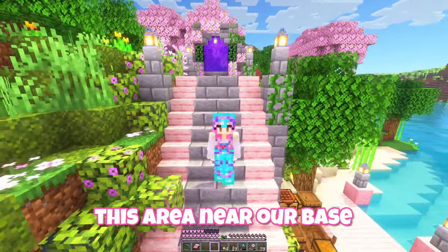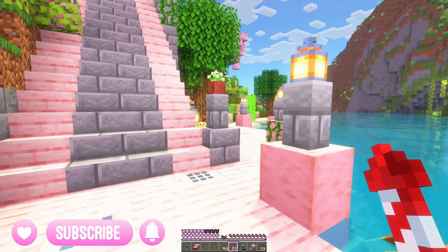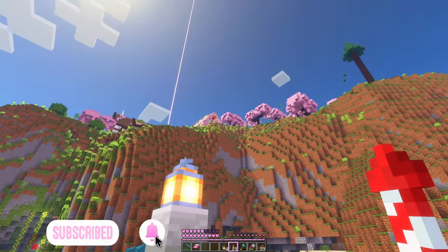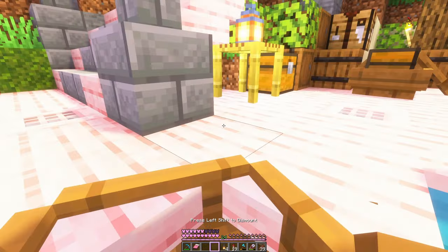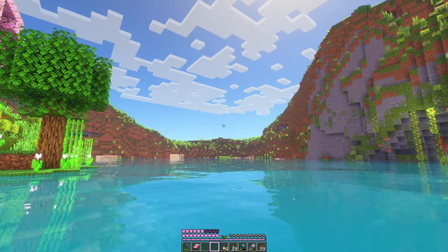We're starting to work on this area near our base where there's an island in the middle of a big valley. We are currently on the island. We've built these docks and it is surrounded by cliffs, and our base is over there. You can kind of see where the beacon is. If we hop in a boat, we have a little cave over here, but I want to work on some more stuff around this area.